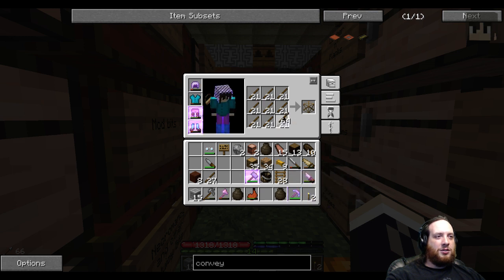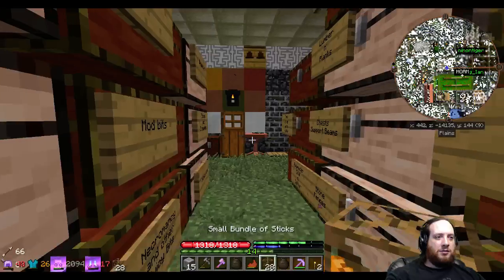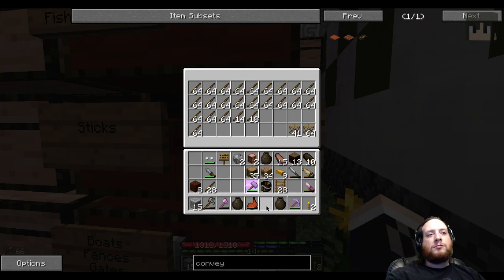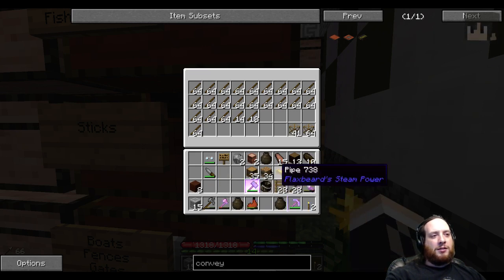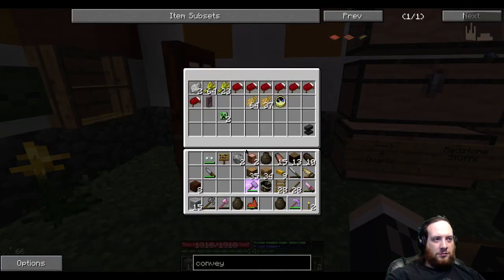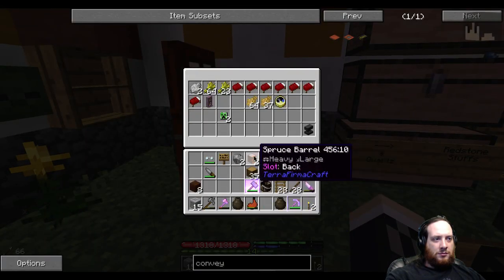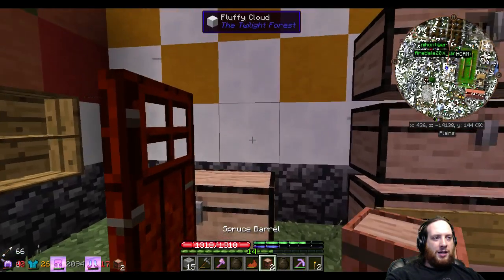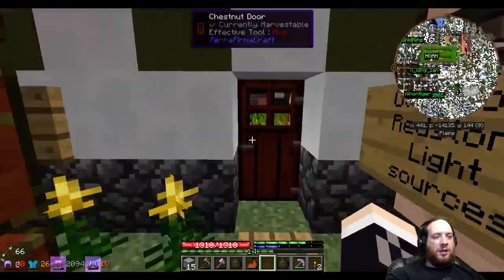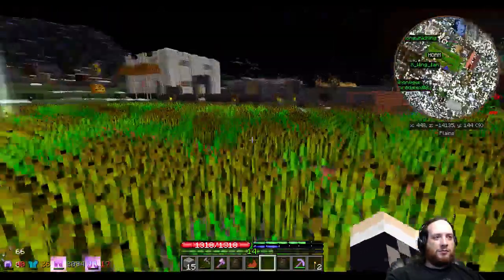What are you guys working on right now? I'm working on making the other metal press bit. I'm just making some more wrought iron for the pile. Checking on these trees — I was letting it catch a while. I'm gonna make another batch of pig iron as well.